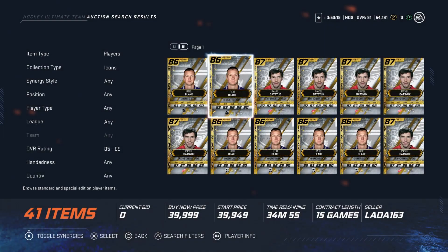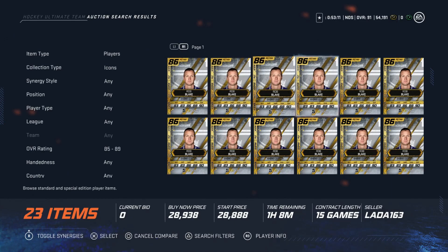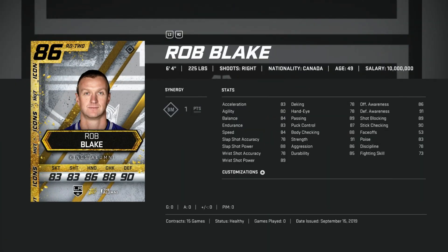The next one is a total hard avoid, and that's Rob Blake. I love Rob Blake and his entire career — he's one of my favorite players. But a 83 speed and his shot is not where it should be when you consider how good he was with the slap shot. If you have him on your team, you need to get rid of him. The 86 overall is misleading. He's big for sure, but his speed is so hindering and his shot does not make up for it. This is one of the worst icons you can get. If you pack him, sell him. If you're looking for a defenseman, please avoid him — there are just way better options.